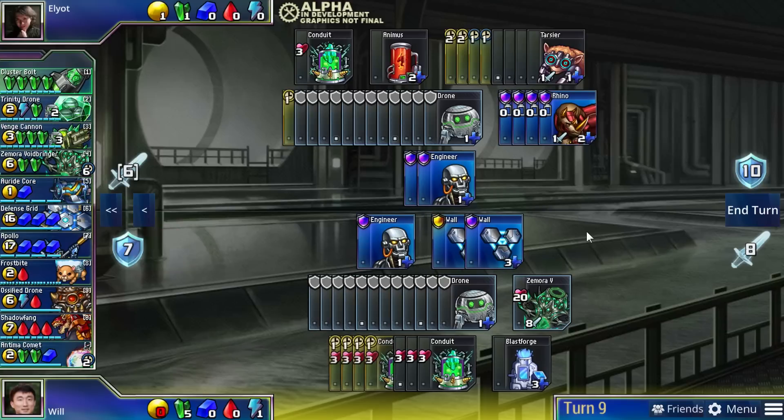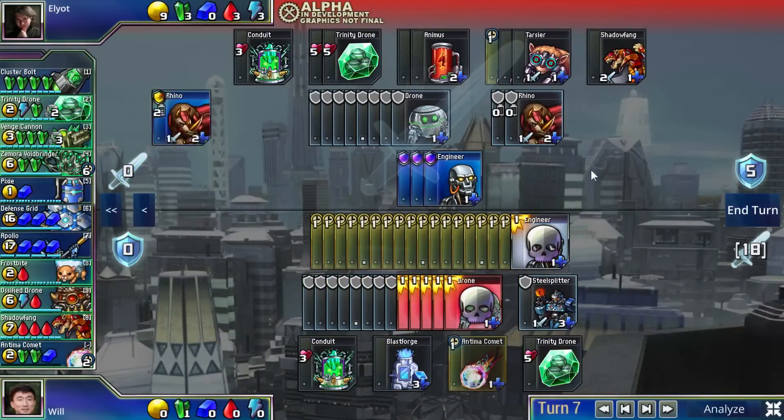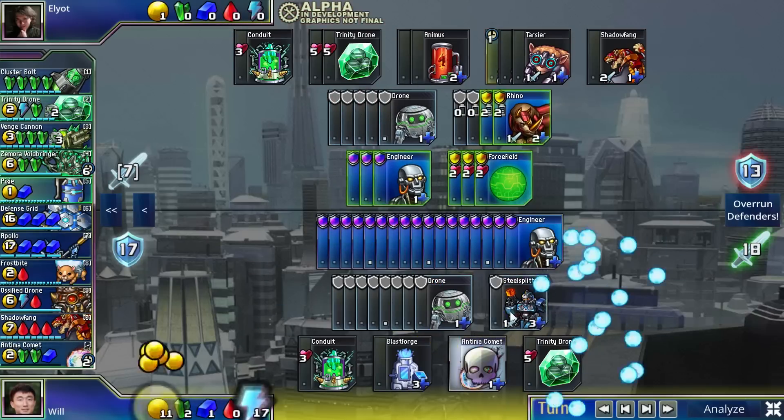Prismata also has some pretty crazy abilities you can use, like the Antima Comet, which does damage equal to the number of engineers you have. Engineers are incredibly cheap defensive units and usually you don't build too many, but the Antima Comet encourages you to mass them for a huge burst of attack.